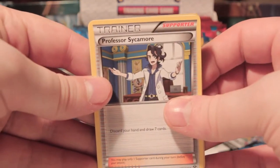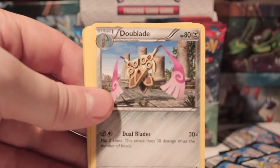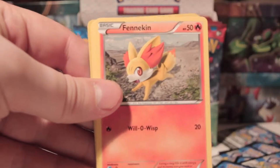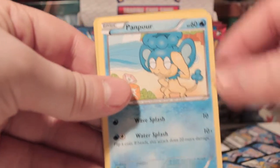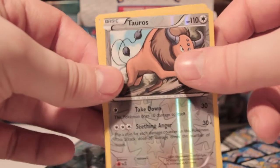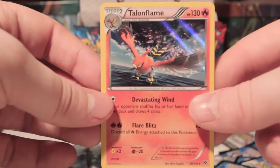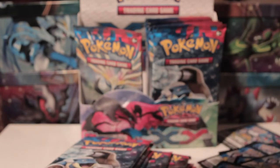Right, we've got Professor Sycamore, Hard Charm, Double Colorless Energy, Pawniard, Jigglypuff, Fennekin, Rhyhorn, Panpour, Tauros Reverse — which is rare — and Talonflame Holo. We're doing really well getting all the holos in this one. Amazing.